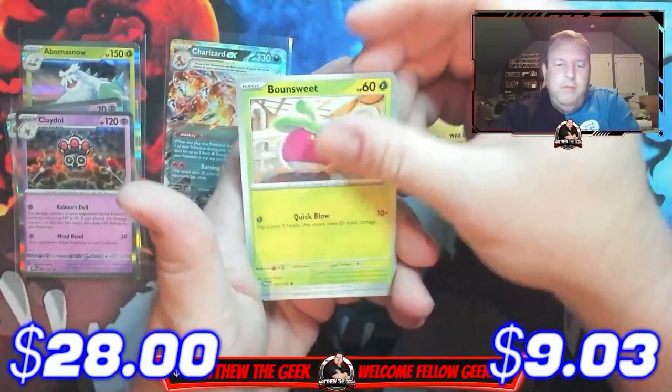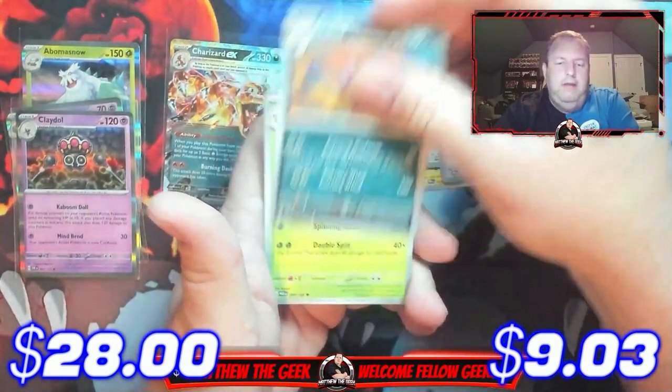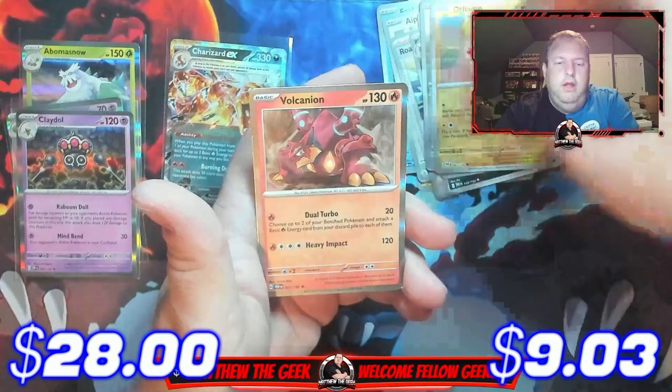Blitzle, Bounsweet, Bestow, Palossand, Crobat, Steenee reverse holo, Orthworm reverse holo, Oricorio, and a holographic Little Tiefling.